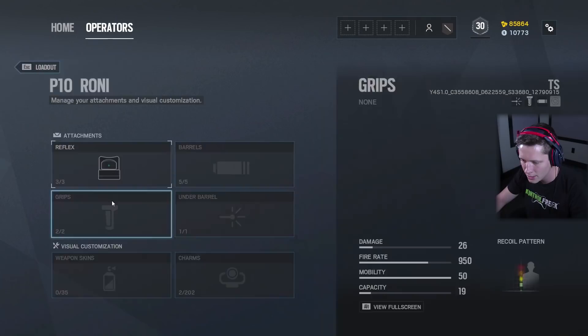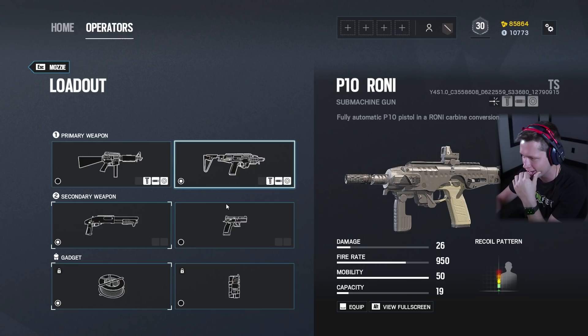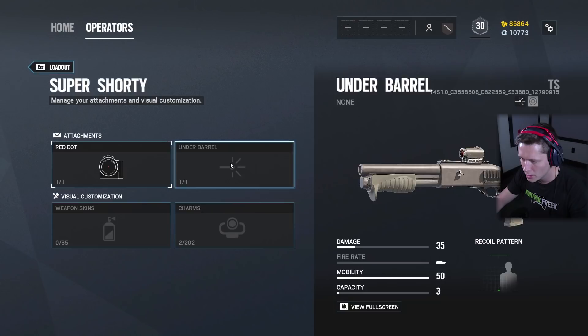Now going with the P-10 Roni — reflex sight, vertical foregrip, and the recoil compensator. Easy enough. One of these has a super high fire rate but low capacity; the other has higher damage, lower fire rate, but better capacity. I feel like I'm probably going to like the Commando 9 better. Shoutout to the Commando from back in the day in Call of Duty — that was a good gun. We've also got the Super Shorty and the SDP 9mm, kind of like Gridlock had.